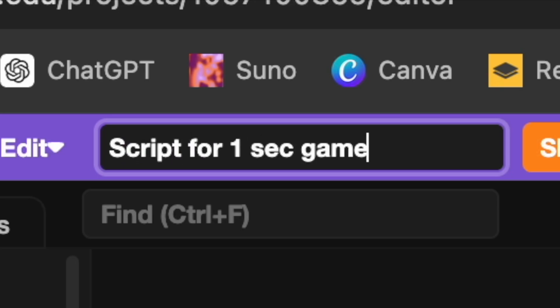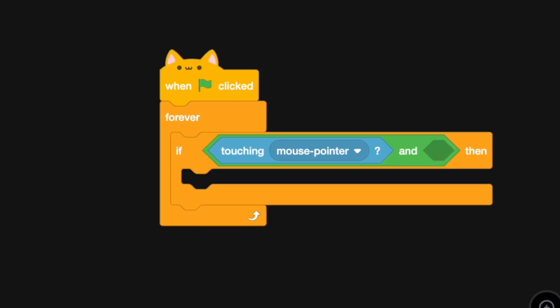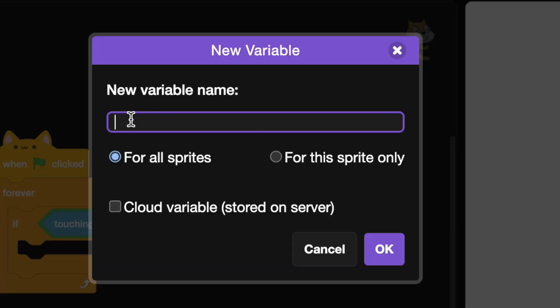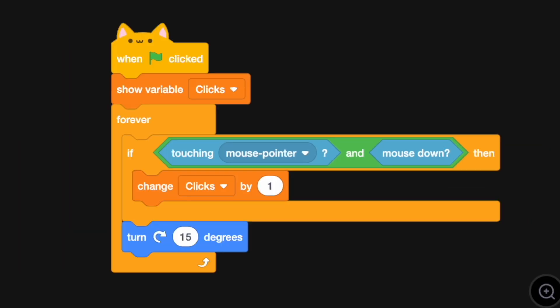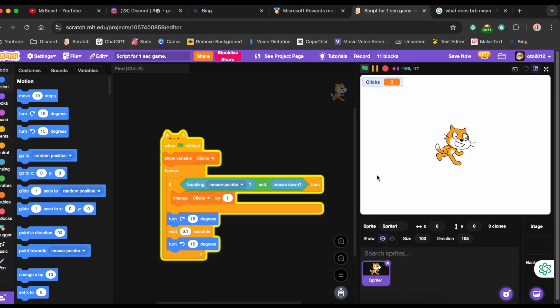...script for one second game. Now I have to take the first block of the code and it's 'when green flag clicked', 'forever', 'if-then', end block, touching mouse pointer, and mouse down. Let's make a new variable and call it 'clicks'. Now change clicks by one, show variable clicks, turn 15 degrees. I made this code and it looks really really cursed — just look at it. I think I'll need to remake it.